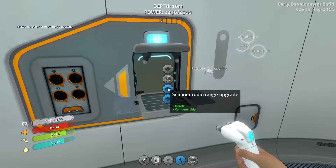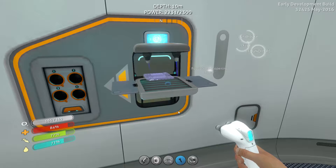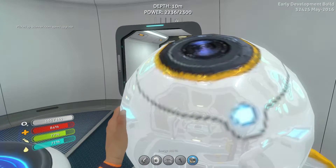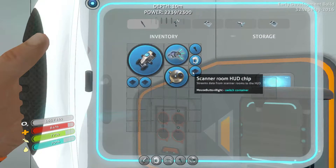And finally we have the scanner room speed upgrade, which costs one piece of quartz and a computer chip. We'll grab that too. Wait — can we just use this camera whenever we want? That's kind of weird. Let's chuck this one in.